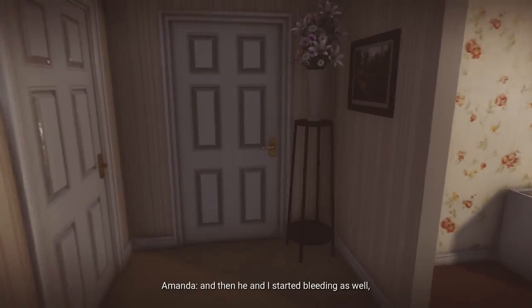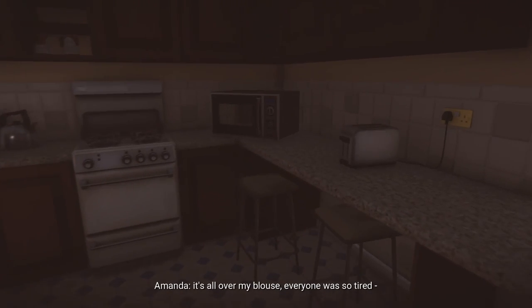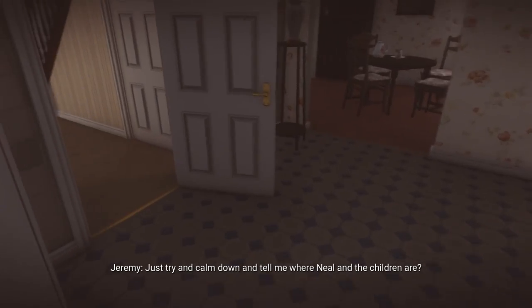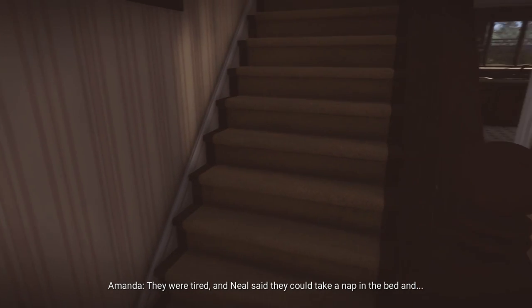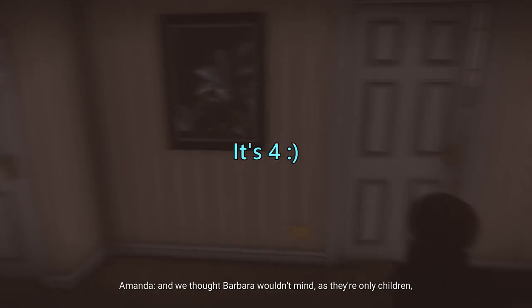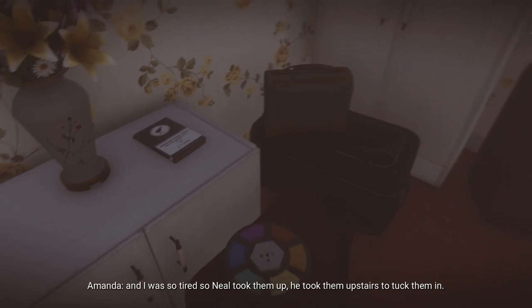Make your way into the kitchen — the back room downstairs — and trigger the microwave. Make sure you hear it ding; it will make a typical microwave dinging sound. There are three microwaves in the game that we need to trigger.